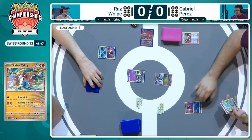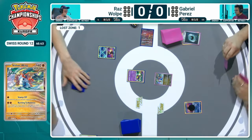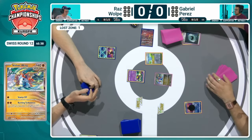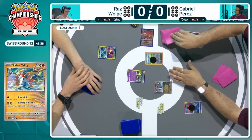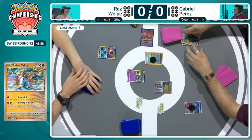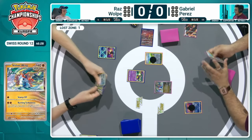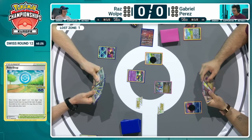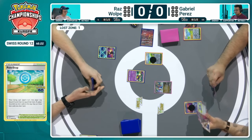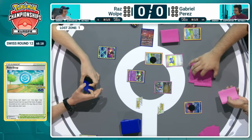In reality, dealing 140, but the extra 20 is not from the damage of the attack per se because of the status condition. We also see that Gabriel has matched Raz's board state with the Radiant Greninja from the Nest Ball as well. There's a Pokestop, Boss's Orders, and Explorer's Guidance, plus another stadium — not ideal when we saw the Pal Pad was prized. Typically that wouldn't be too much of a problem, but when it's in the prize cards, you won't be able to bring back that Boss's Orders.